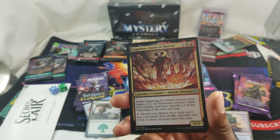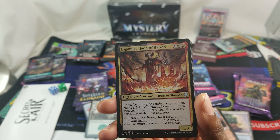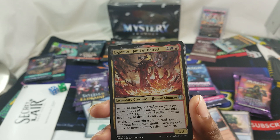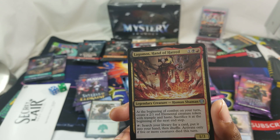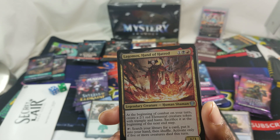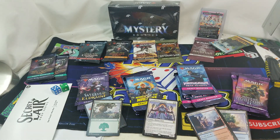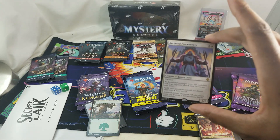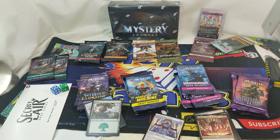Let's read Lagamos, the Hand of Hatred. Three drop, Boros or something - legendary creature, human. At the beginning of combat on your turn, create a two-one red elemental creature token with trample and haste. Sacrifice it at the beginning of the next end step. Tap: search your library for a card, put it into your hand - activates only if five or more creatures die this turn. Five or more - it's just an uncommon. Garbage pack, I'm sure this is worth thirty cents. Anyway, like comment subscribe - I'll get to some of this at some point. Holla back.